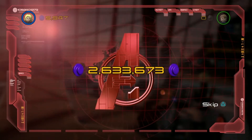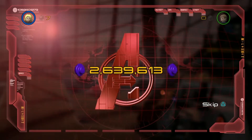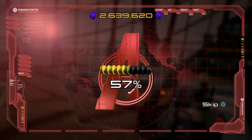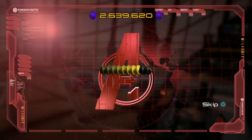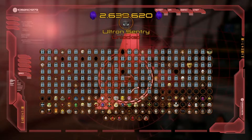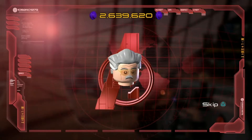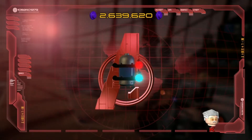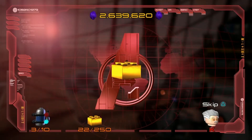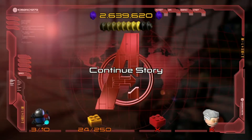We got quite a few studs out of that level — just over 300,000 — which brings our grand total to 2,639,620, and we got into True Avenger easily. That was a Claw henchman for the first character and an Ultron Sentry for the second. Unfortunately we weren't able to save Stan Lee as we lost Hawkeye, and we got 3 out of 10 minikits. With the level complete and True Avenger, that brings our gold brick total up to 24.